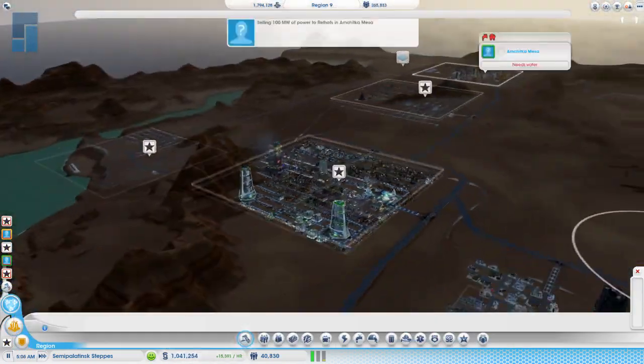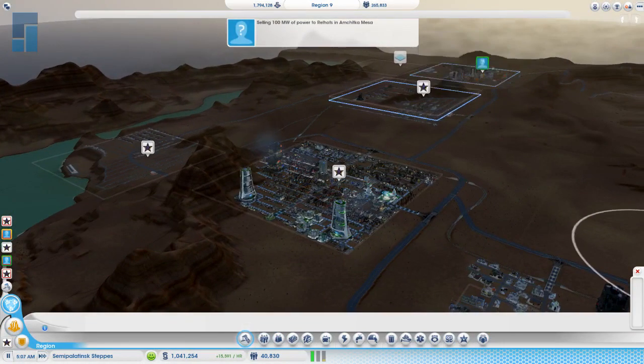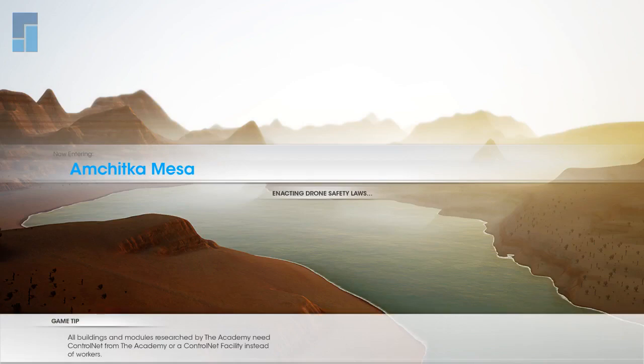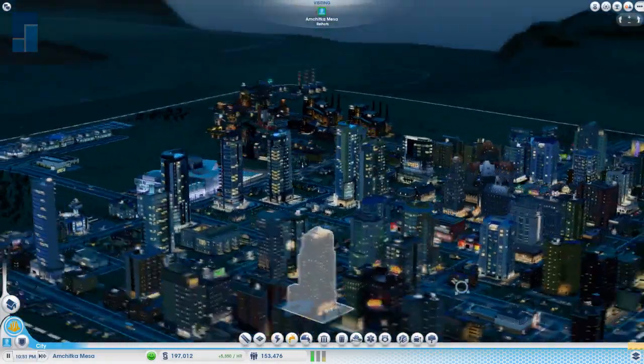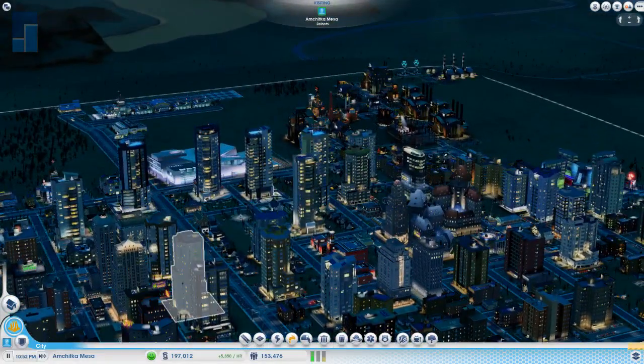Where are you? You got the Mesa one, right? How'd you lay out your roads? I'm gonna go over there real quick. On single player, when I played this map, what I did was I made the avenue go all the way to the end and then hook around and come back to the other avenue.